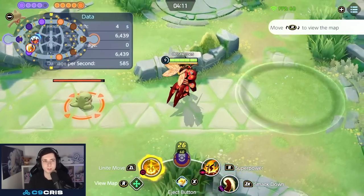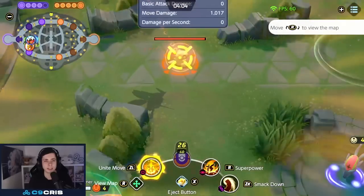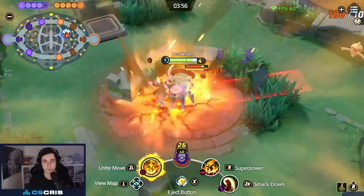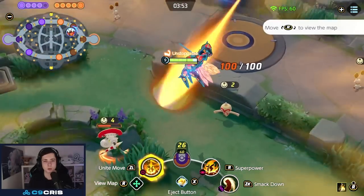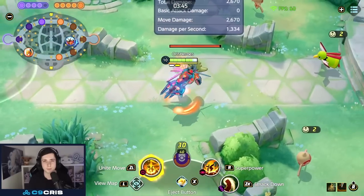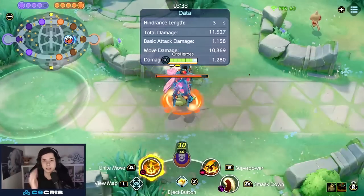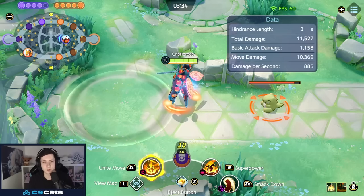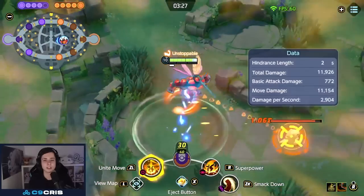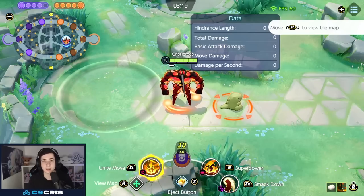On level 9 we get our Unite move — it's honestly quite bad. It's a skillshot in a line, then we lock onto the target with the lowest HP and start slamming the ground. It does execute damage: the lower someone is on HP, the more damage it does. It can also damage wild Pokémon a bit if they're in the area. The passive of Bassoul is that if he knocks out a target, he gets move speed and attack speed — so you try to get a KO with your Unite move and then run away faster.